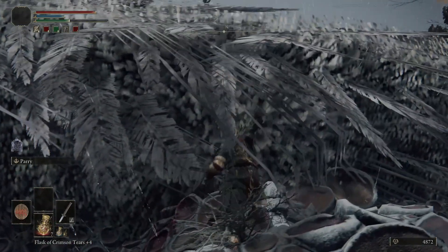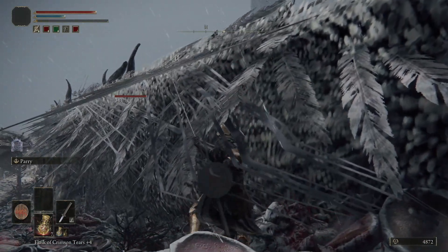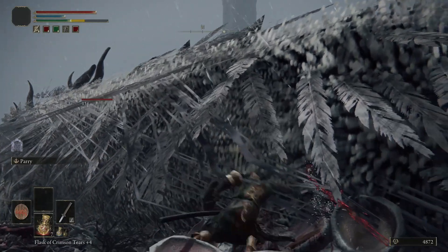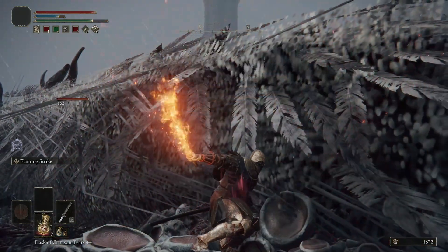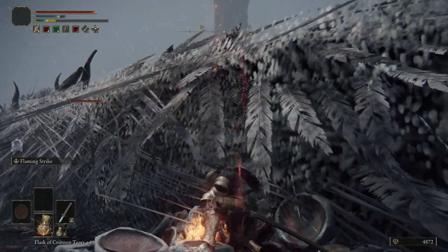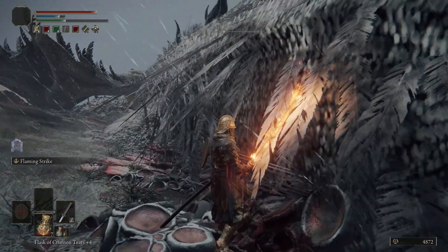This dragon has a ridiculous amount of health so I'd recommend using a weapon with bleed on it so it'll kill it much faster. For my starting class I chose the samurai which starts with the uchigatana which already has the bleed effect on it. I'm going to speed this up because it takes a really long time, especially if you don't have the bleed effect. This is definitely worth it for anyone considering you can do it at any point in the game and get 75,000 runes easily as well as 5 dragon hearts to buy dragon spells.